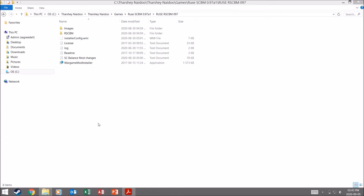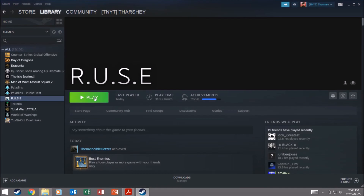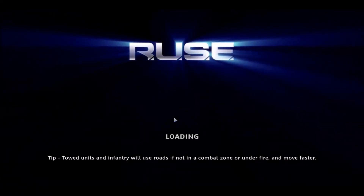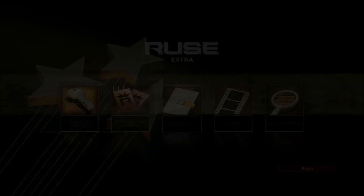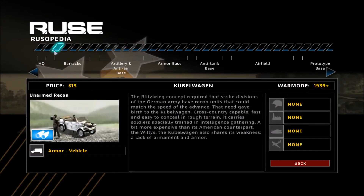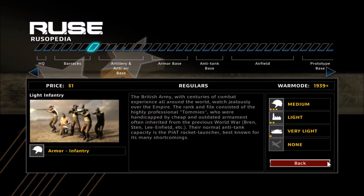Steam has now completed its updates, so I'm going to launch the game. Launch Roos, preparing — Roos by Ubisoft, updated Eugen Systems — and now the game is launching. Installation is already done, so now I'm just going to show you. Let me go to the Roostopedia. The Roostopedia has changed a bit — it gives you all the updated stuff. As you can see, the Kubelwagen is $15, SDKFZ 2222 is $25, and it shows you all the updated stats.